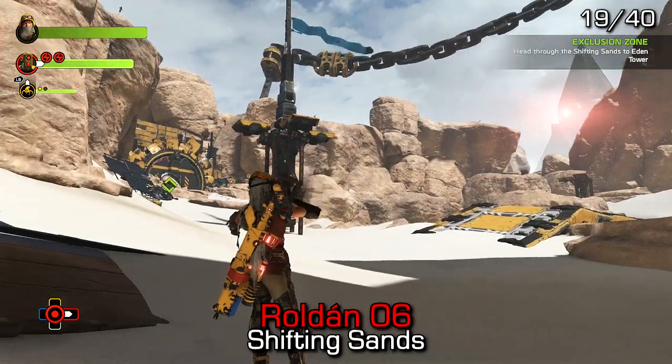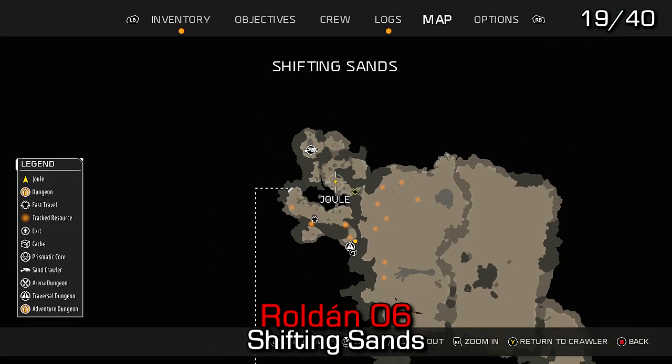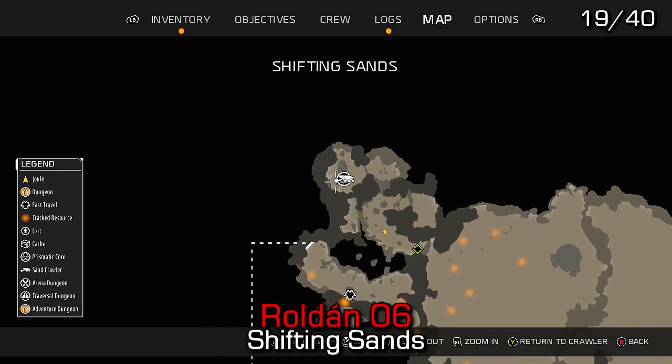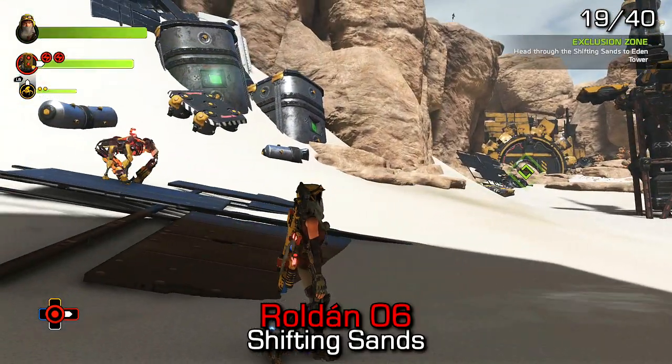We've now made our way into the Shifting Sands and we're going to go for Roldan 6, which is located in the top left of this area. You should be able to easily spot this on top of a crate inside this small zone.